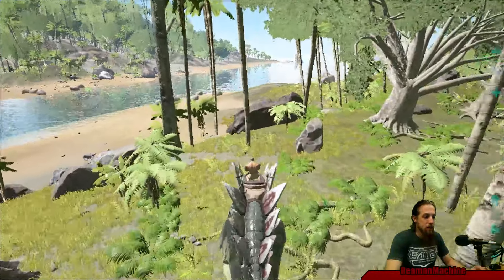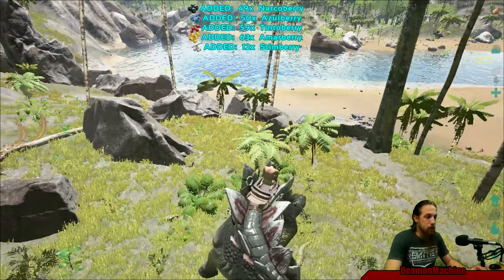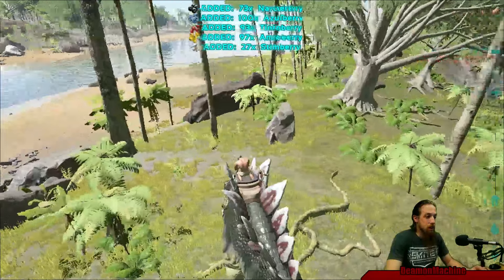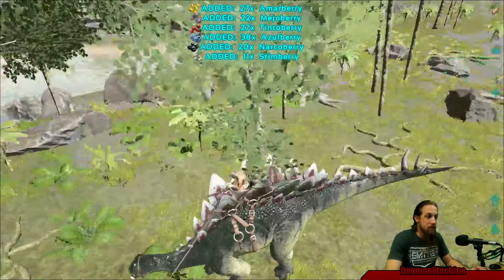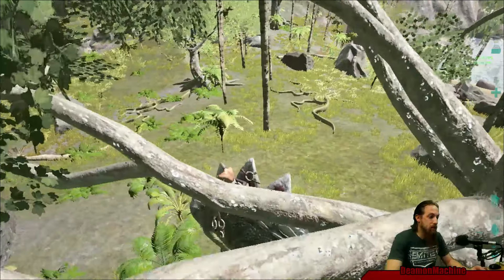Their stamina is not the best — this is him sprinting, so he's not going to be going anywhere fast. Another 42 narcoberries. 49. A bunch of other berries to keep you sated and the rest of your dinosaur army very fed, as long as they're herbivores. Just very good and useful for collecting lots of berries.